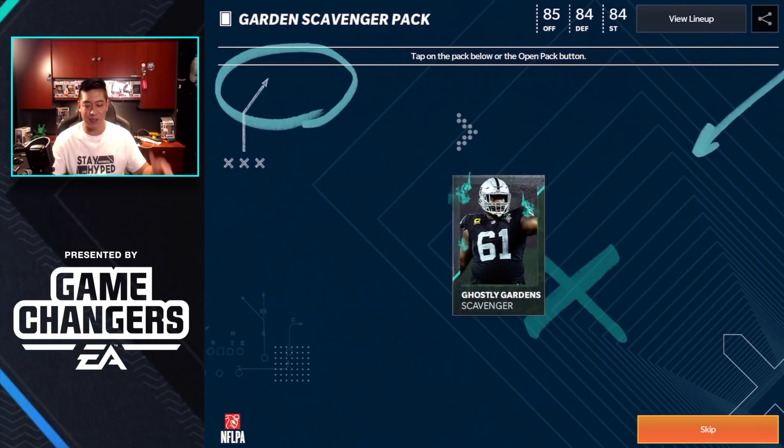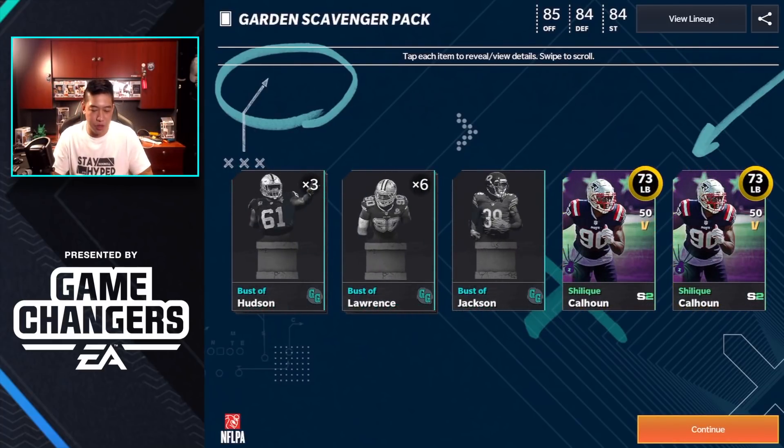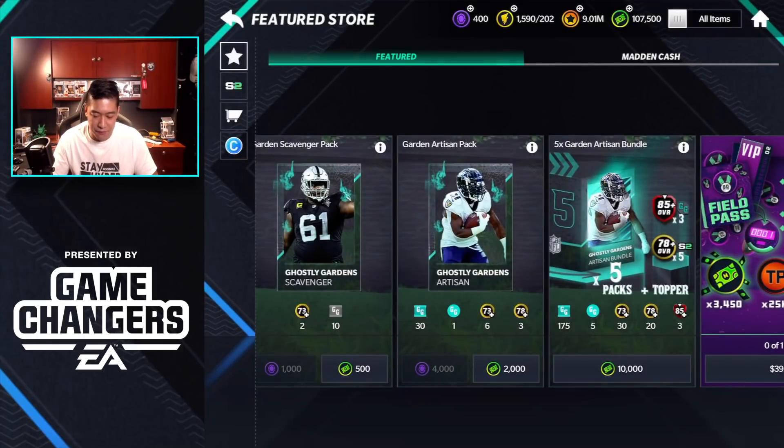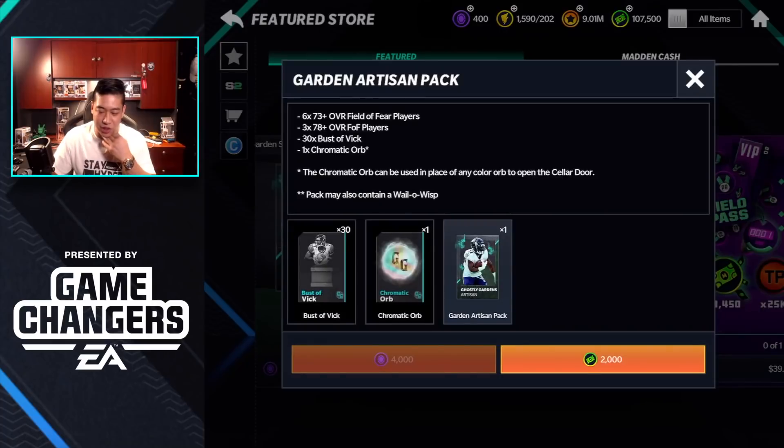Let's open the first one for 500 Madden Cash. It looks like we're getting 10 bus collectibles — we get Hudson, Lawrence, and Jackson. We get six Lawrences for DeMarcus Lawrence, then two other Field of Fear players. The next one gives us some Michael Vick bus — I didn't know that was a thing! And we get one orb, which can be placed on any door orb to open the cellar door.